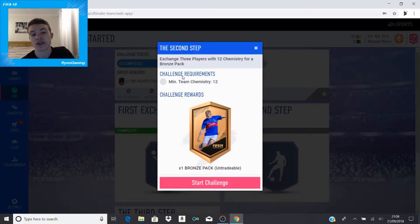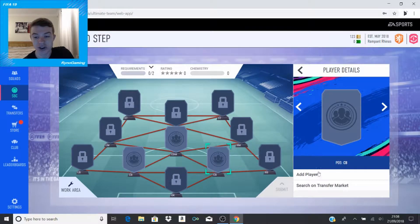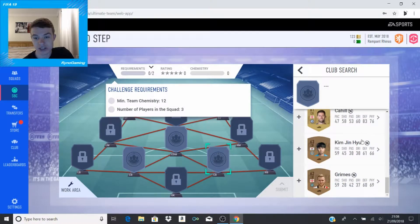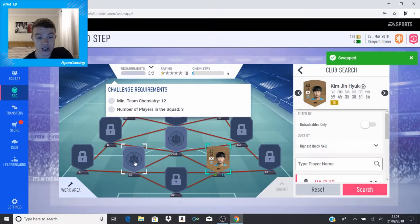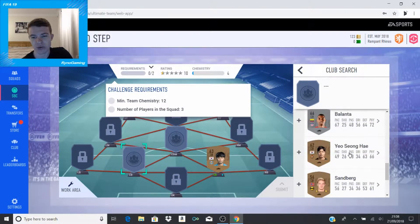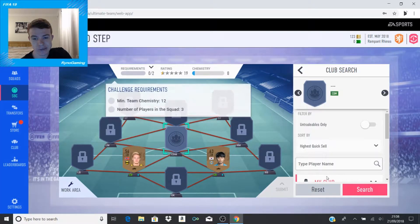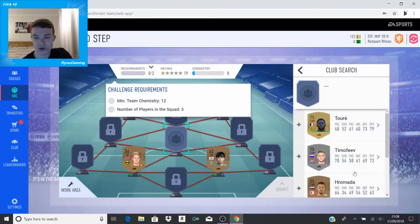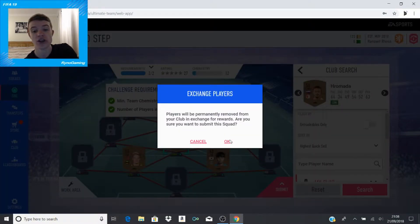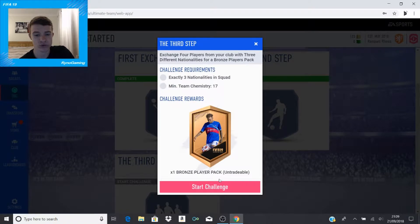The second step is you need 12 chemistry - that's it. You don't need any links, you need nothing like that. All you need is to put three players in that are of the correct position. I'll select some centre backs - this Korean guy - and obviously you want to go bronze as well. Don't go throwing in some of your gold players because that would be a complete waste. I've got some CDM who clearly has no links going, so that's fine to throw in.